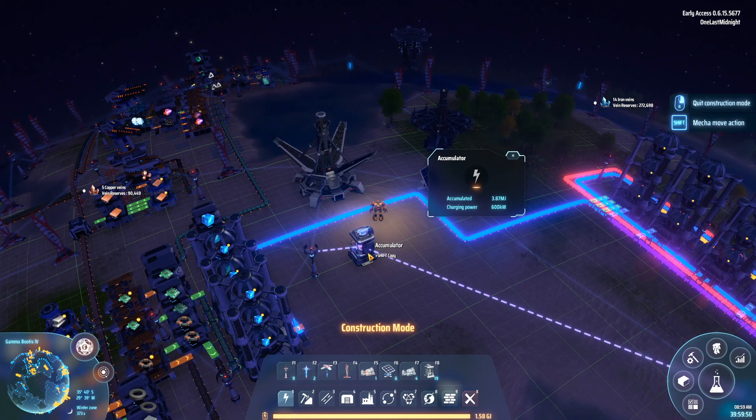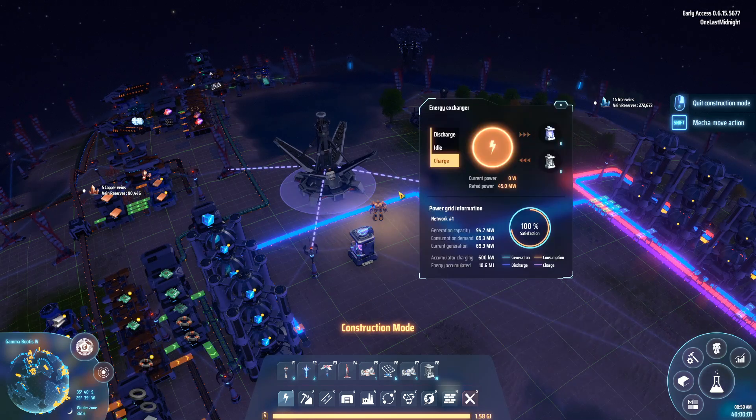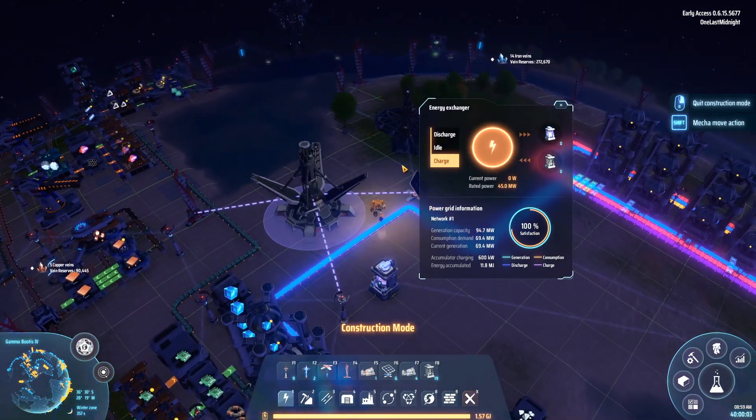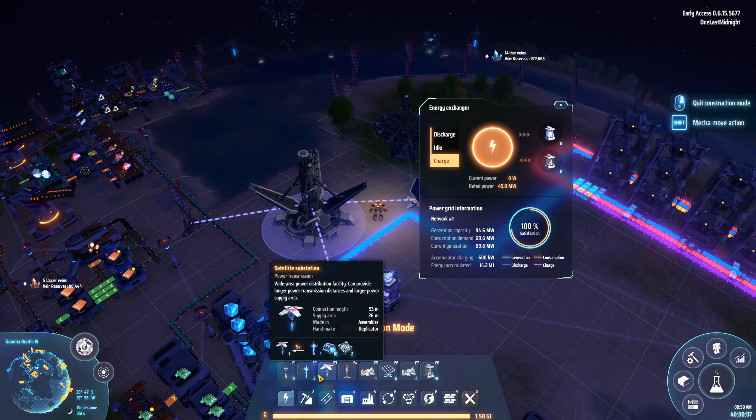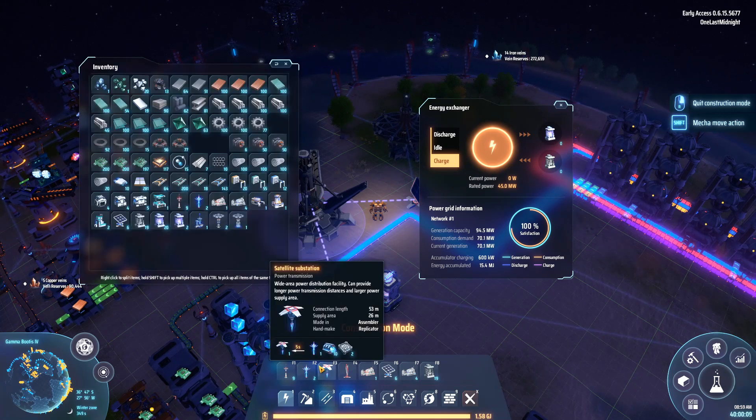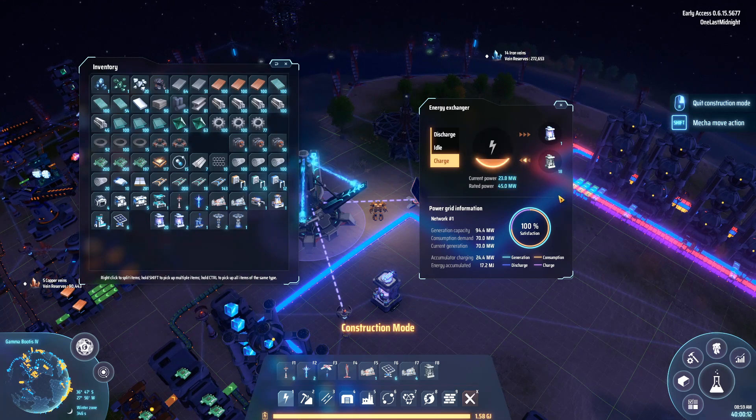That's okay — it's not a bad way to charge your accumulator, but it's not the most efficient way. Instead, what you can do is use a power exchanger. The power exchanger transfers that energy directly from the power exchanger into the accumulator. So you load it up with accumulators and it instantly starts charging them. This is a really quick way to charge your accumulators.